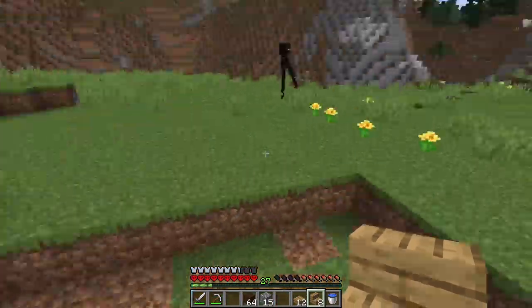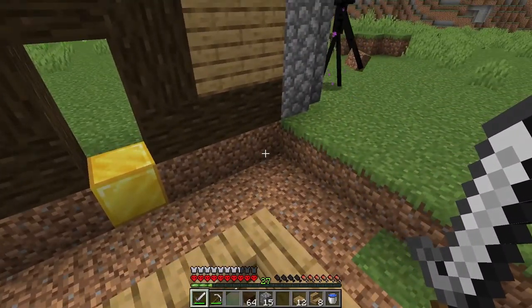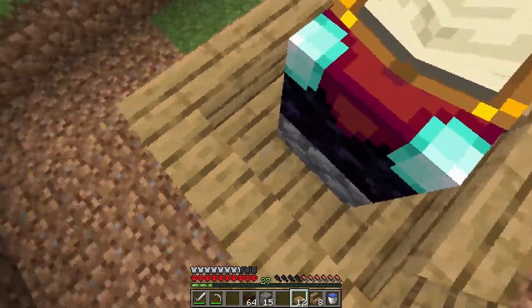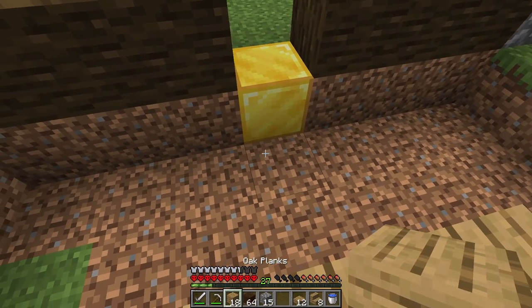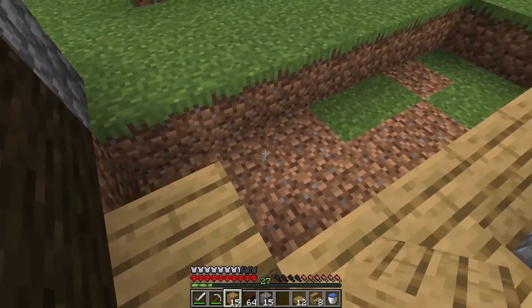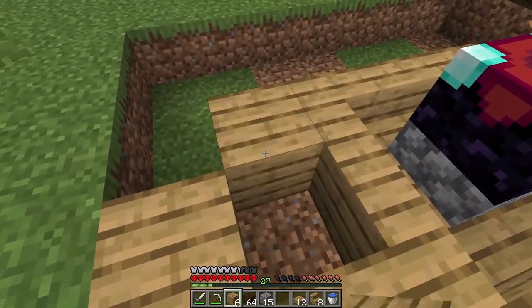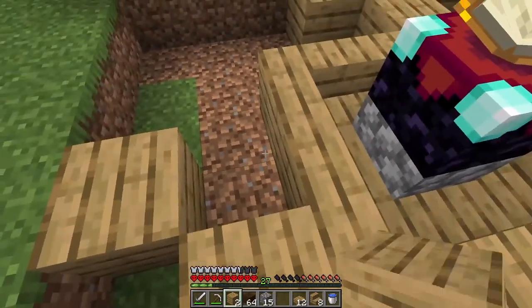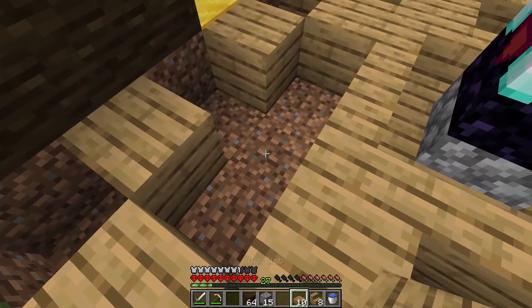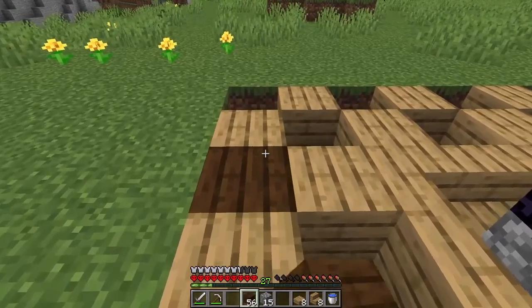We're going to surround this with all of these different staircases like so. Hello, what's up? You're scary right now because I'm out in the middle of the open, so please don't attack me. And then we're going to go ahead and line up the rest of the floor. I also want to add some water to this, so let me get the regular oak planks out here. We're going to do a little checkerboard pattern around this, and then add in the dark oak planks to give it a little bit of texture. Please don't bother me, Mr. Enderman, because you are very, very, very scary.